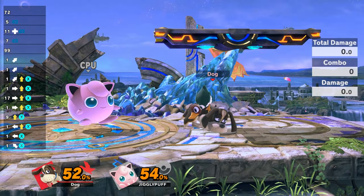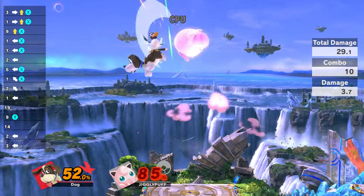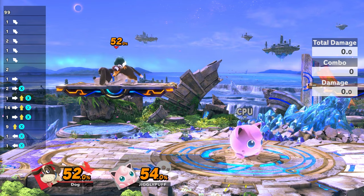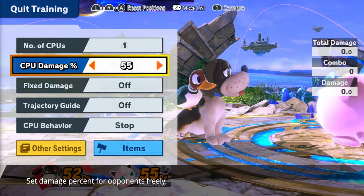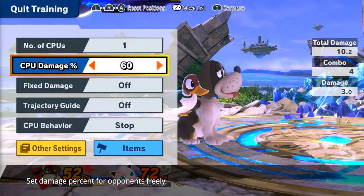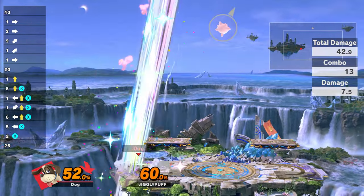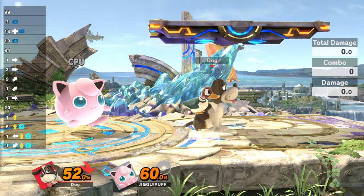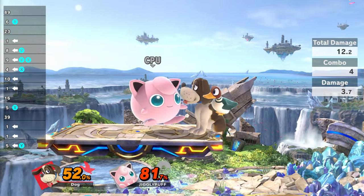That is the difference between making a full hop and a double jump backair. You have to get some practice against these characters. Remember that the tumbling animation is still a thing. At 60% you won't have to rely on the double jump — so that is very good to know. But at 67%, tumble animation kicks in and it will be harder to get this combo. This might apply to Game & Watch as well.